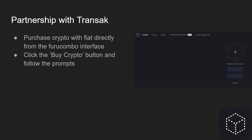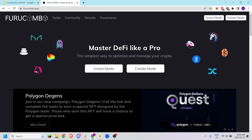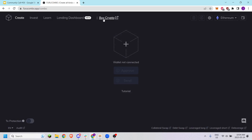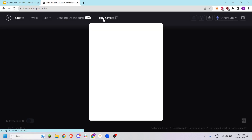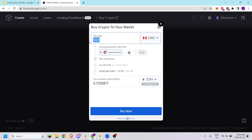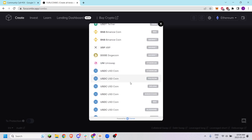With our partnership with Transact, you can purchase crypto directly with fiat from the FruCombo interface. You simply have to click the buy crypto button and follow the prompts. If we go over to FruCombo here and go to the create mode, you'll be greeted with a new DeFi menu tutorial introduction on how to get started. At the top you would just click the buy crypto button, then the Transact prompt will start and you can decide how much you want to buy, what token, and on what network.